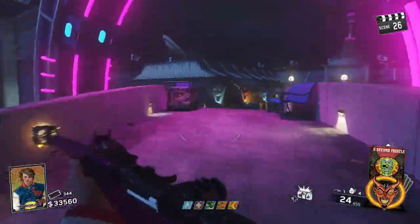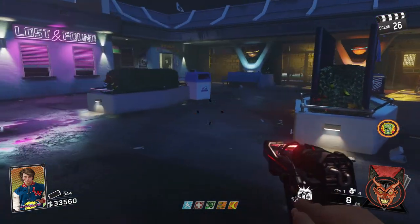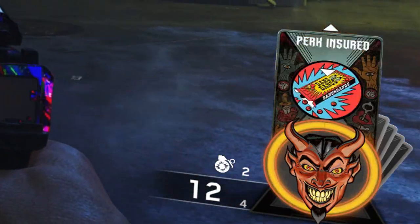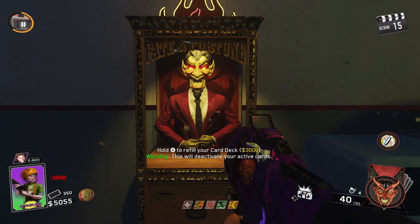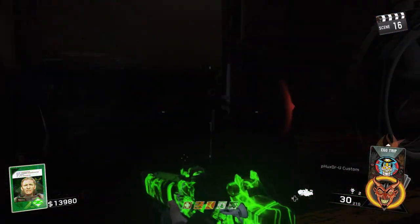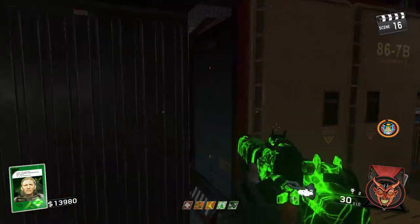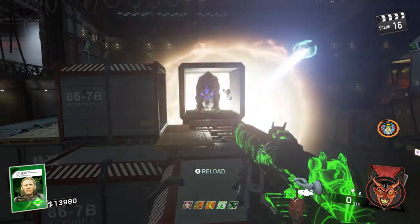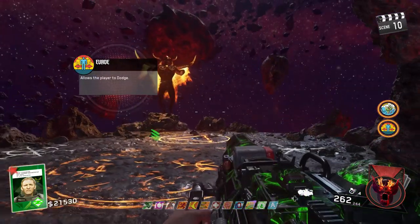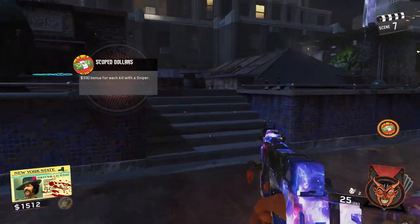Similar to Black Ops 3's Gobblegum system, Infinite Warfare Zombies supports Fate and Fortune cards, an in-game consumable that grants players unique buffs and power-ups. Unlike Black Ops 3, players are given access to each of their 5 cards from the get-go. Players can refill their cards at a designated machine for 3,000 points up to 5 times per game. Personally, I never found a desire to refill or even use them — the system doesn't feel as versatile as Black Ops 3's Gobblegums or Black Ops 4's Elixirs. You get about one use out of each card, and beyond that they don't serve much purpose.